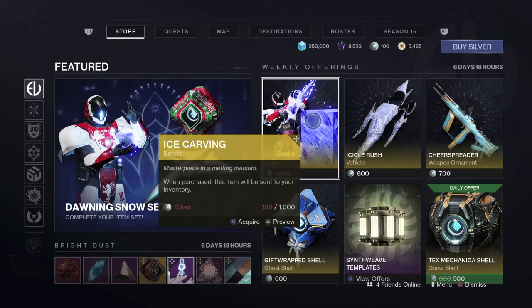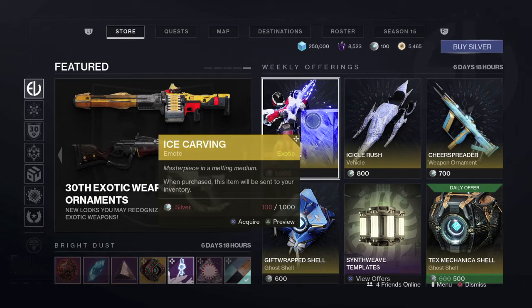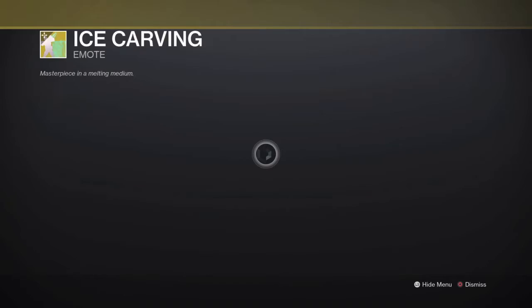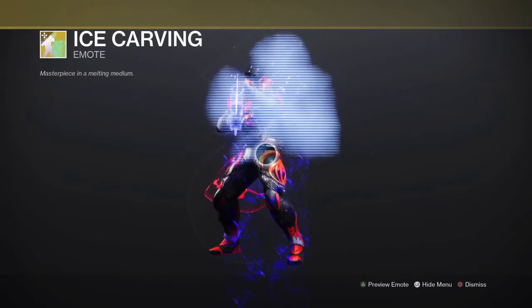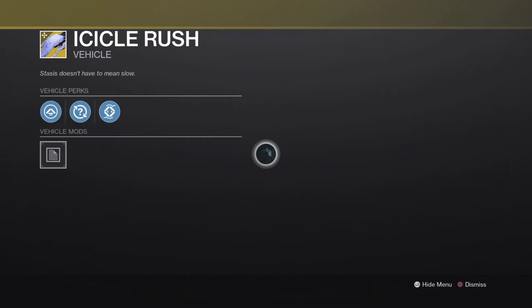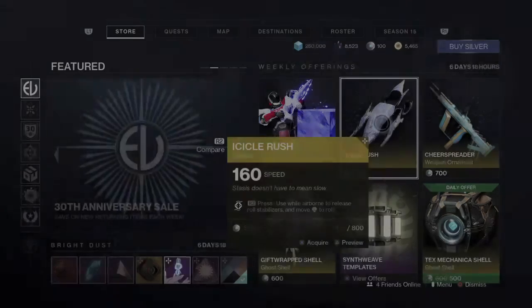First off, for our silver items we've got the ice carving emote — it runs you about a thousand silver. We've got the icicle rush vehicle, which I really like; it's nice and neat and fits the whole Dawning festivities theme. We also have the sheer spreader weapon ornament for the Risk Runner.